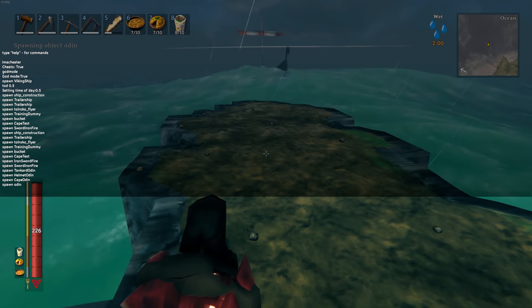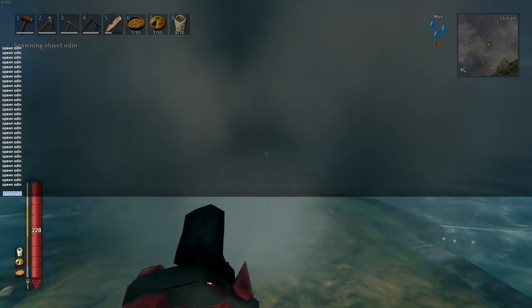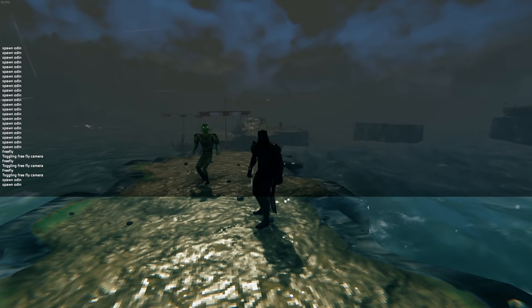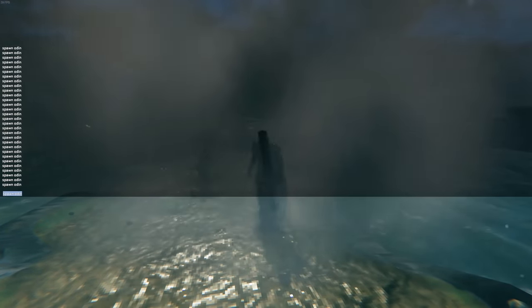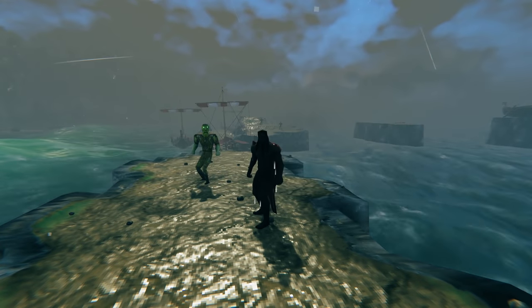He appears for a second — I'll keep spawning him in so you can get a good look. You can see his one glowing eye, which I think is fascinating. This is kind of lagging up my game but you're getting a really good look at this character model as it pops in. With that, I think we have confirmation that this is Odin looking after us and watching what we're doing. You don't name a character model Odin if it's not Odin, right?